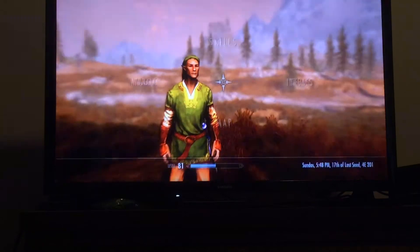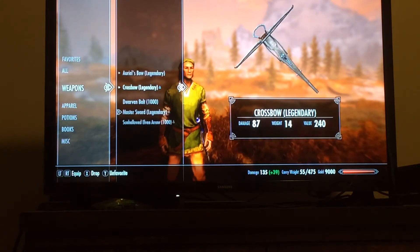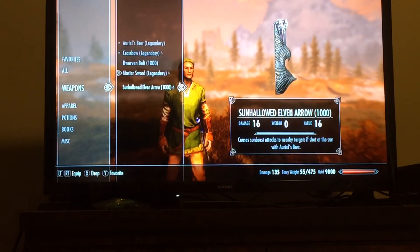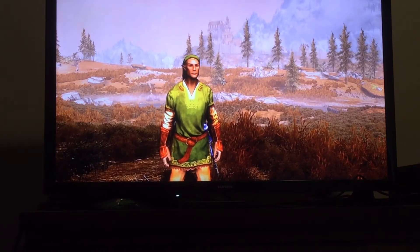Weapons for this build are: Auriel's Bow, upgraded to legendary; Crossbow, upgraded to legendary; Dwarven Bolts Master Sword, upgraded to legendary; Sun-Hallowed Elven Arrows. Also one spell — Fireball — to replicate Link's bombs.